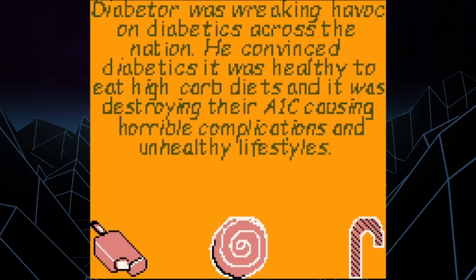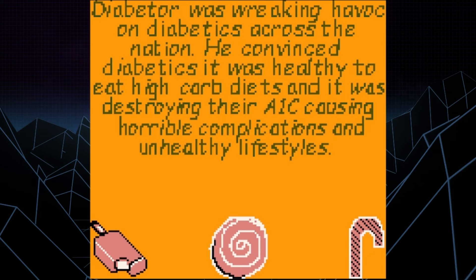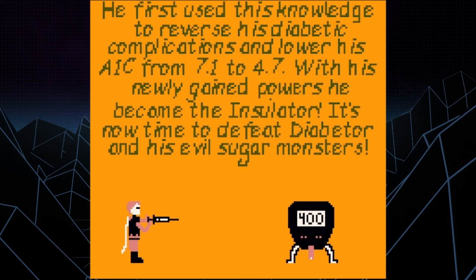Beginning the game, we get some backstory explaining that the evil Diabeter is convincing diabetics nationwide that it's healthy to eat high-carb diets, causing complications and unhealthy lifestyles. You play as the Insulator, a hero dedicated to battling the Diabeter and his sugar monsters by spreading knowledge and awareness to the world — and shooting them full of insulin.